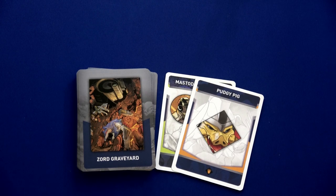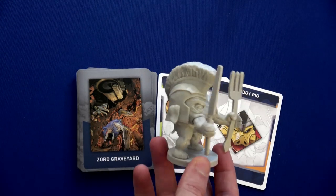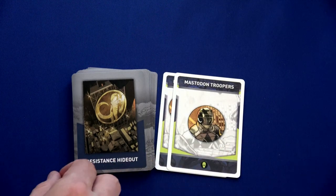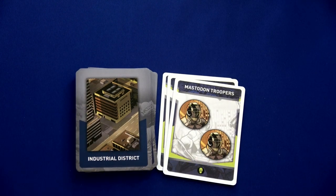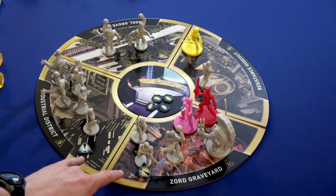Starting round two we draw five new deployment cards: mastodon troopers and a monster — we get the Pudgy Pig! I haven't fought him yet, so I'm kind of excited. The Pudgy Pig and mastodon troopers are placed in the Zord Graveyard — three total enemies. Also, whenever a monster comes out they immediately panic the location, so the Zord Graveyard is now panicked.